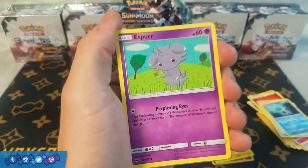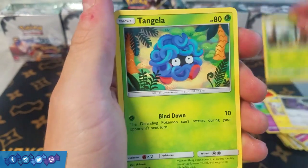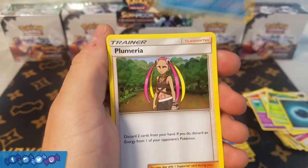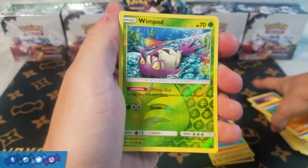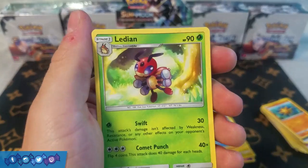Within a couple packs I'm going to start getting a little antsy trying to get a GX. Next pack: Esper, Pikachu, Noibat, Dewpider, Tangela, Dark Energy, Semipur, Plumeria, Solrock, Reverse Holo Wimpod — very nice since Golispod is kind of a playable Pokemon in this set — and a rare Ledian.